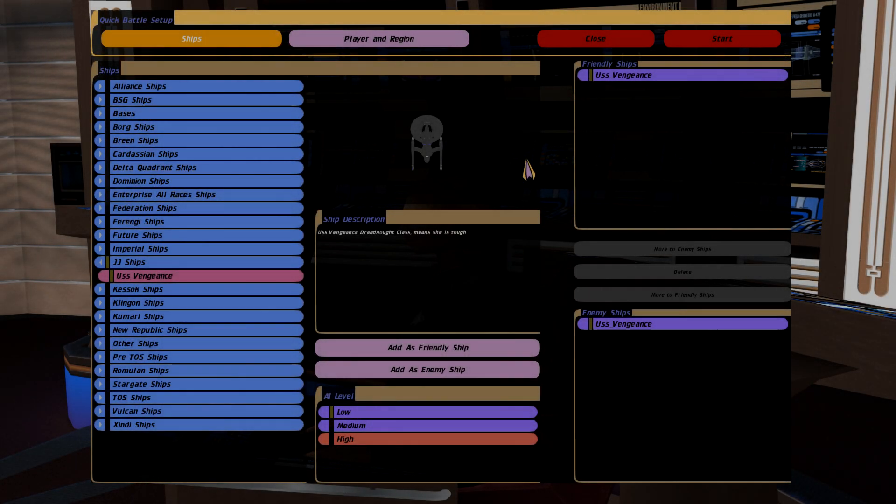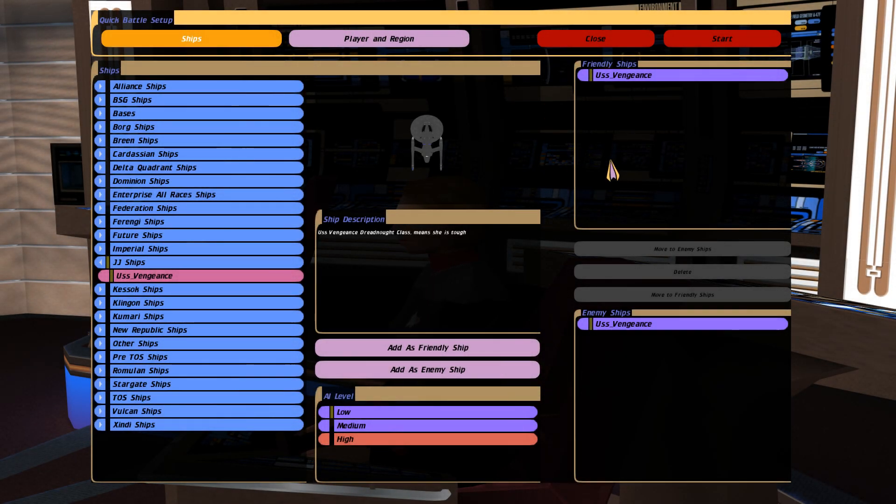What's up guys, Admiral Stiles here. So this is a viewer requested video. They wanted to see the Vengeance versus the Vengeance, but they didn't want me to fly either ship. They wanted me to be in a cloaked ship and just let the ships fight it out. So we'll do that first, then a 3 versus 3 AI versus AI, and then I'll take charge of one and go against another. Let's get started.